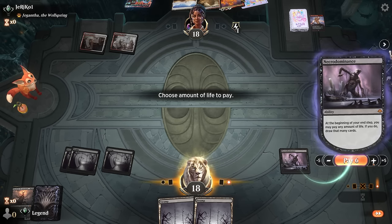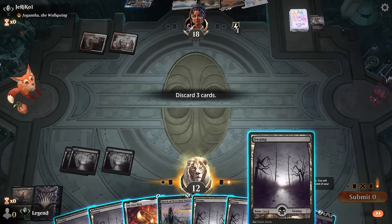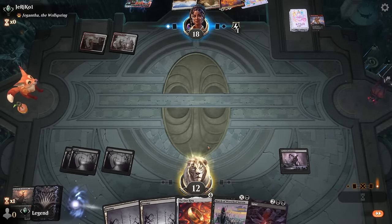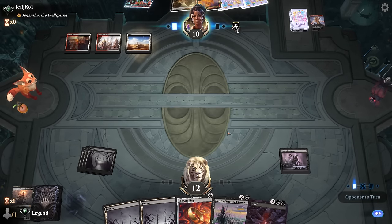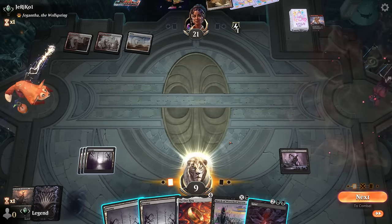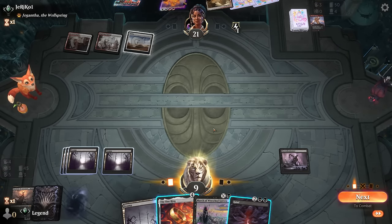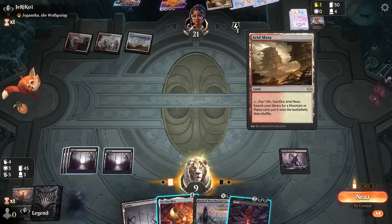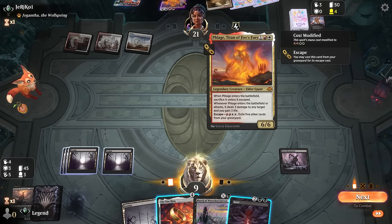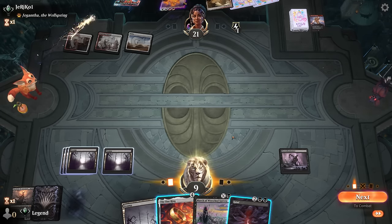I want to draw something impactful — we have two lands in hand so maybe draw six here. At the very least we have a One Ring. Opponent casting Flare puts us to nine; still won't be able to bring it back next turn. The goal is to find another Shield Root; the One Ring doesn't accomplish much right now since there's no creature damaging me. I can just play the One Ring to have it out.